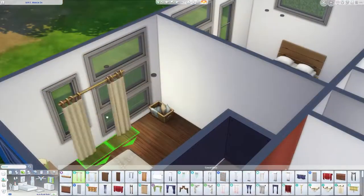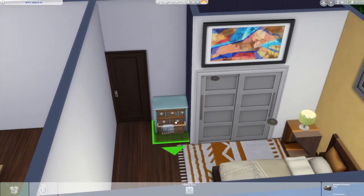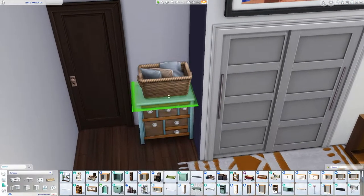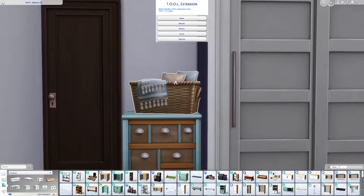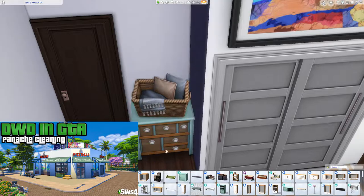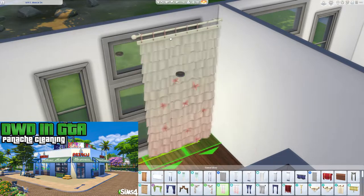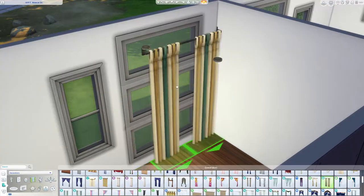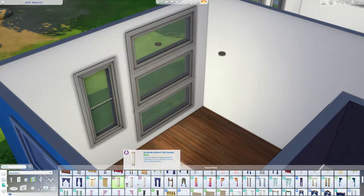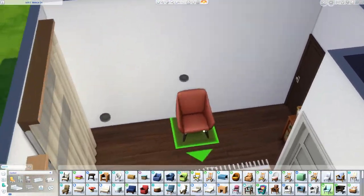I'm adding curtains to try to make it feel a little more homey because I want to think about set dressing. There is no washer and dryer, but I decided to keep a laundry basket here — let's say in our brains they go to the laundromat in Magnolia Promenade. By the way, I have a laundromat in Magnolia Promenade called Panache something — it's available on the gallery right now. So they do their laundry elsewhere. I'm playing around with curtains and decided to take those same curtains from the front and move them to the back.